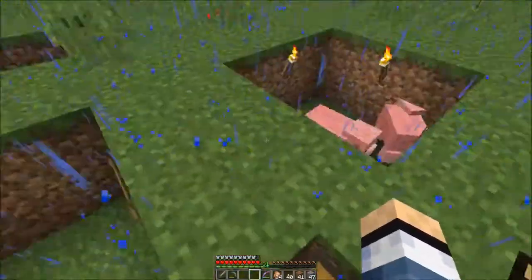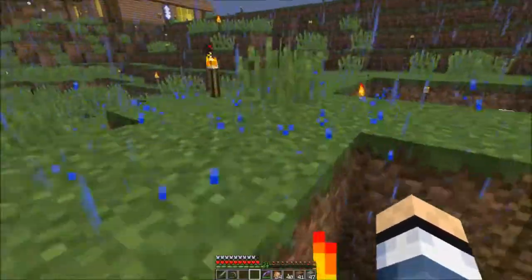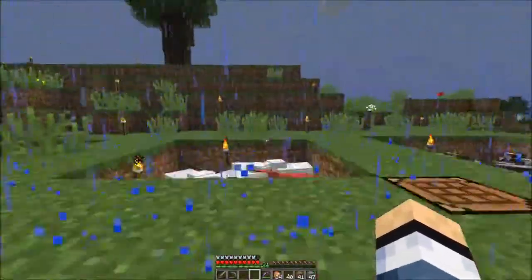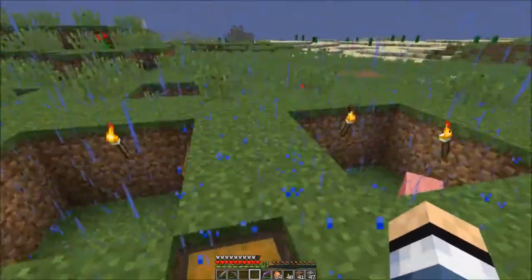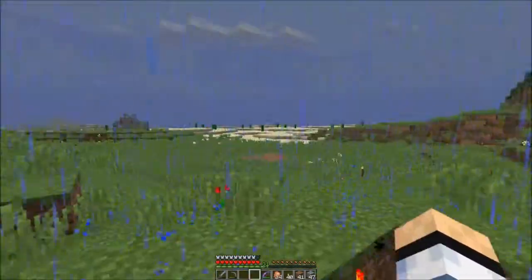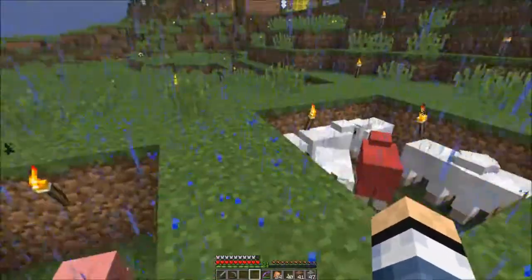Hopefully eventually they'll fix the fence gap thing where you can just put up fences. I mean, that's how animals work — you have a farm, you have a fence, and animals stay inside the fence. Why do I have to dig a hole in the ground to get around Minecraft bugs? It doesn't look like a real farm.